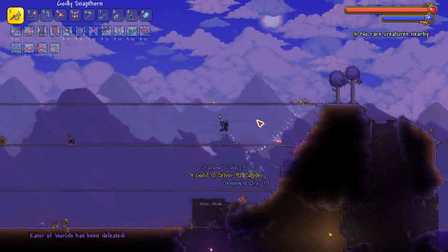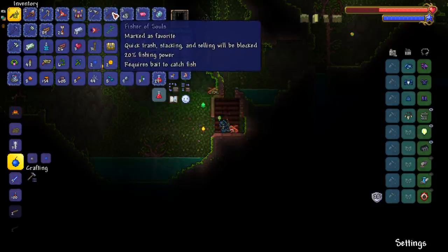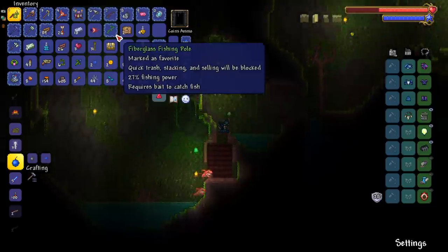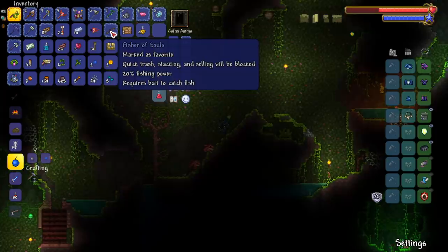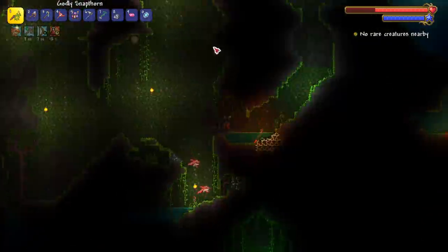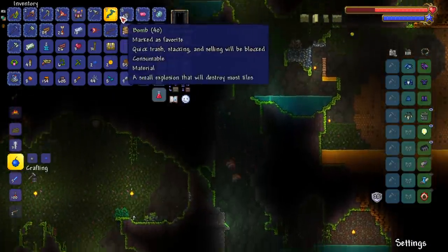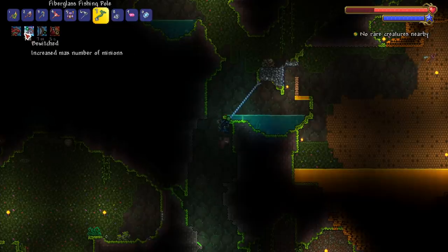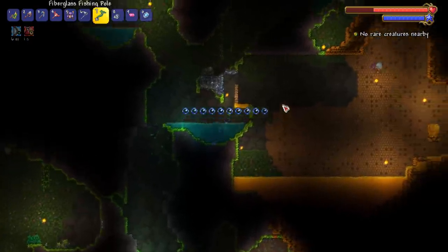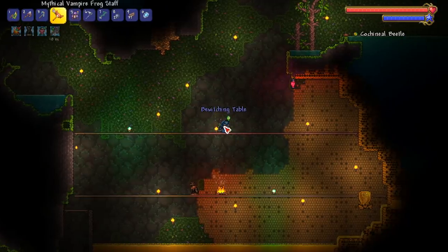I'm setting up an arena for the Queen Bee and I got a fiberglass fishing pole, which I have never gotten before in a vanilla playthrough. It's honestly pretty rare. I just made a Fisher's Soul too - kind of a waste in bars, but first time for everything. I'm glad the fiberglass fishing pole is in my inventory because I'm about to use it to fish up some honey items. Alright, it is Queen Bee time!